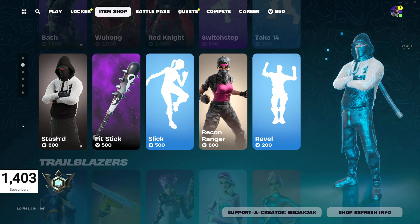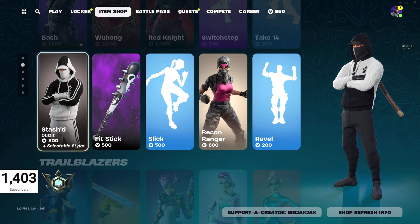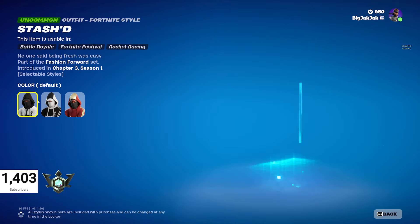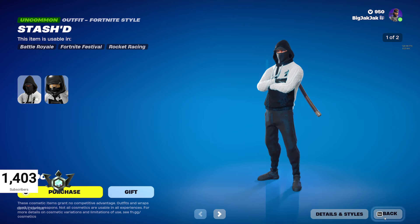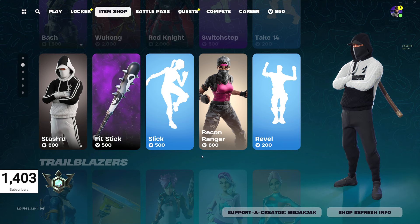We got Stashed at $800 — that's actually a pretty wicked deal. He's got a couple of pretty cool styles, and he does have a third one: Society Streetwear. So you get three different styles for him.